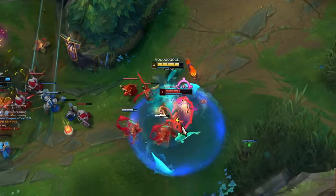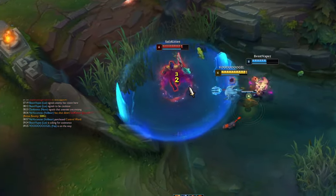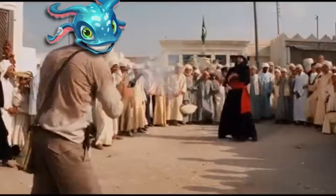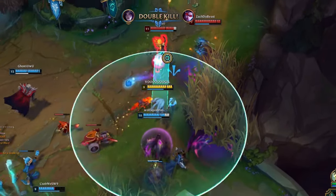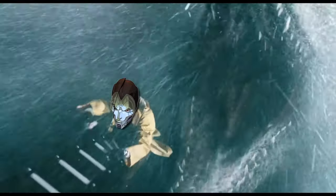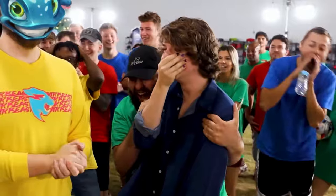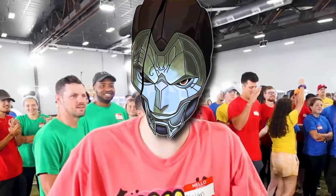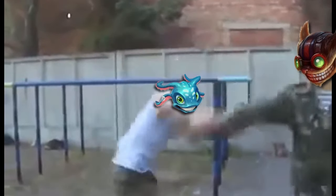Only use the ultimate when you're sure you're going to hit it. Throw it on enemies that are already stunned, or when they don't have spells or summoners to dodge it. When you manage to land the shark, you can be sure to collect a kill since the slow and knockup give Fizz more than enough time to catch up. And most enemies don't want to stand inside the circle, so they keep their distance from their own AD carry — making it impossible to peel for them.